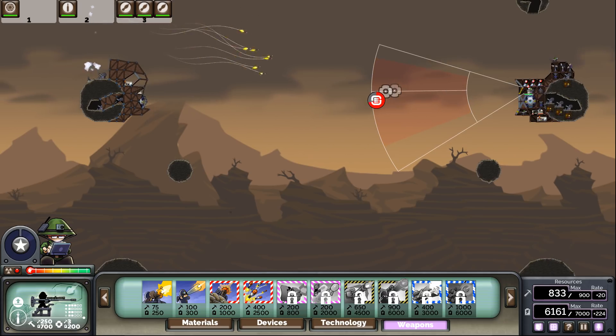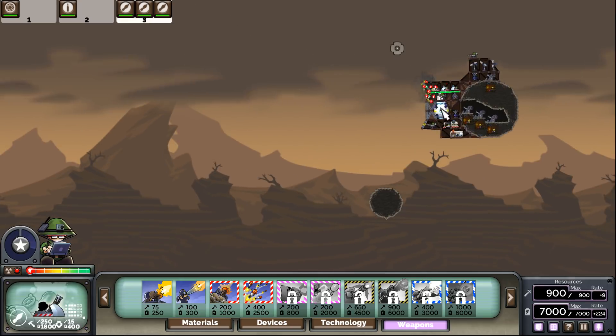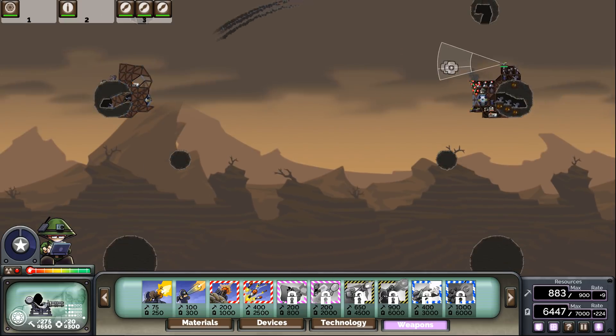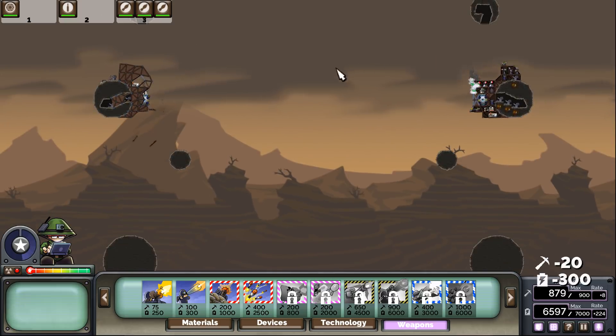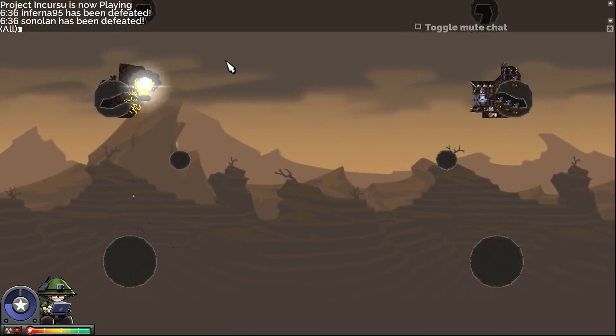Alright, there's a swarm missile so I don't have to worry too much. We're clear. And the snipers can actually penetrate that - so can the machine gunners once the mortars clear it out. GG.